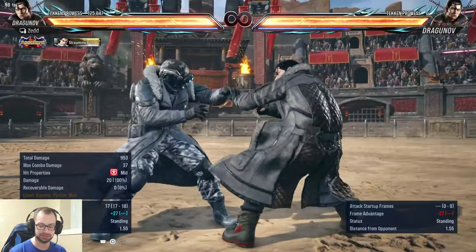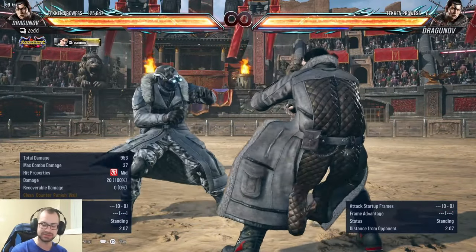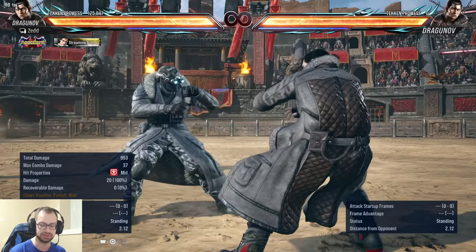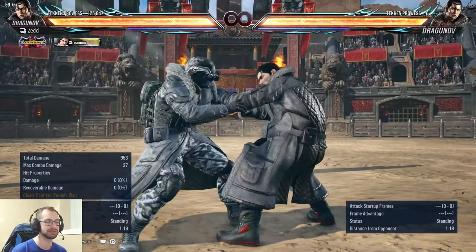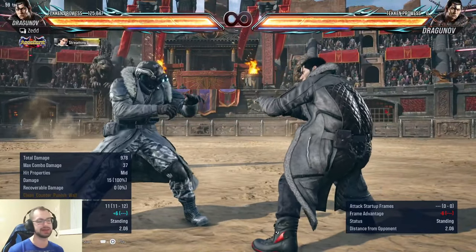Sneak three-plus-four is his armor option — it's minus 13, it beats your step and jab, but you can also armor through that. This doesn't factor in doing nothing, nor does it factor in going into crouch and doing things from there.